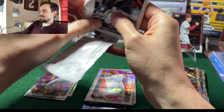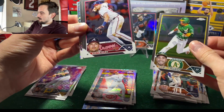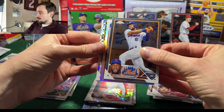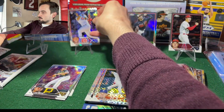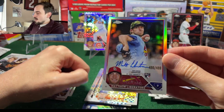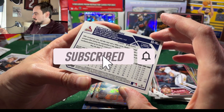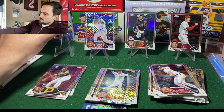Oh, this is getting ugly! We got an Austin Riley, a Starling Marte — this one's numbered to 499. Javier Baez, Nelson Velasquez — and there's our first rookie x-fractor! And this is a Matthew Liberatore refractor auto numbered to 499! That's what we needed to save the box. Pitcher auto, but still — on card, looking nice. Let's sleeve that up.